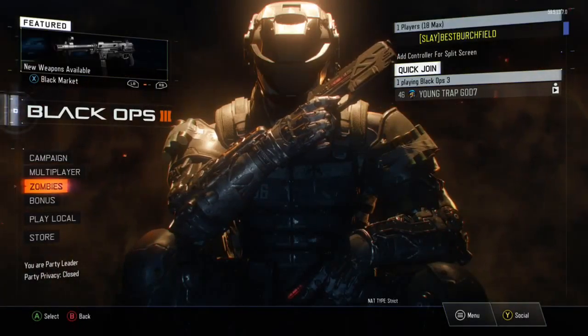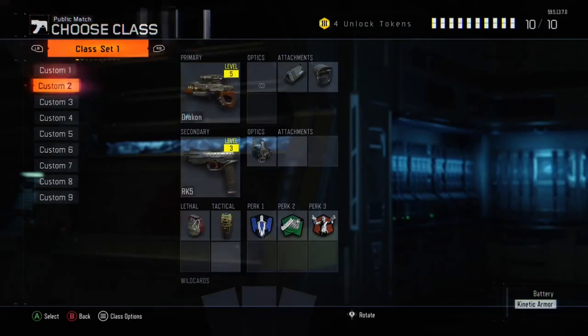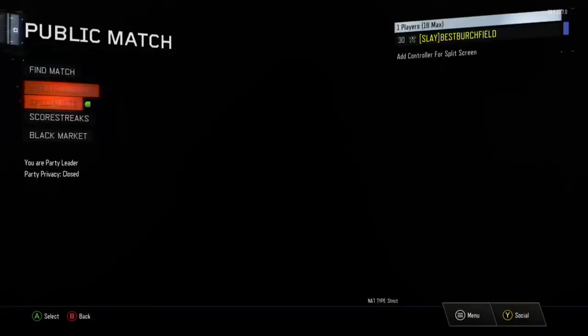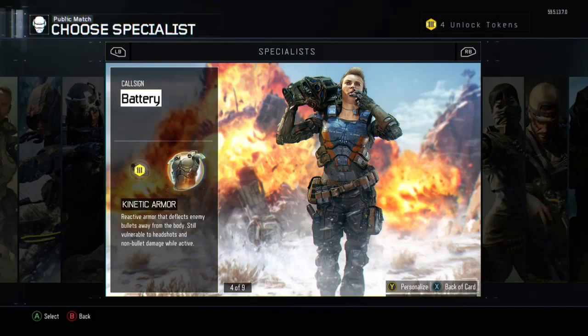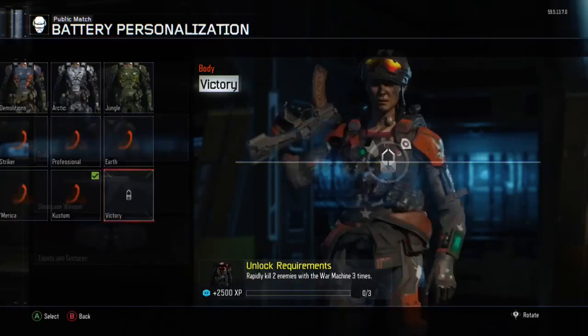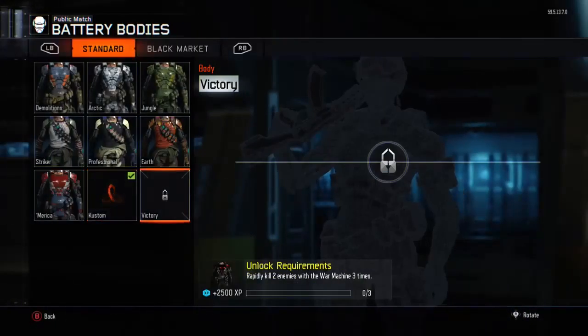What's going up guys? It's Bertie here today. I'm going to be telling you guys how you can get your multiplayer specialist ability and weapon double kills. Towards the end, you have to get double kills with your ability and your specialist weapon to actually be able to unlock the full gear for each specialist. Now there's certain game modes you want to stay away from, such as team deathmatch and kill confirmed, and then there's other game modes you want to actually jump into.